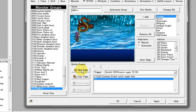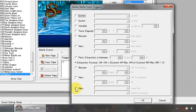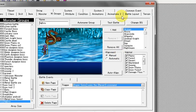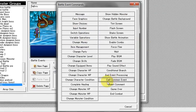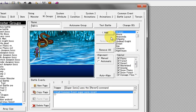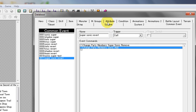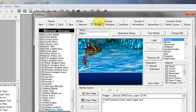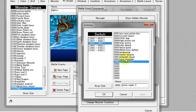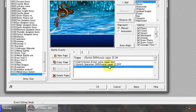Now, in order to transform back to the original state, create a new page, go to trigger, and go down to where it says 'Hero' — when Super Sonic uses the revert command. That'll be the revert command from the battle layout tab. When he uses that, go to insert, go to Call Common Event, and choose 'Super Sonic Revert.' That battle command will call upon that common event to remove Super Sonic and add Sonic back. Also, insert another command — a switch operation — to turn off the Super Sonic switch, because it's still left on after you transform. Turn it off and apply it.